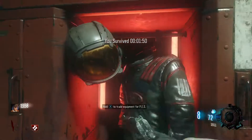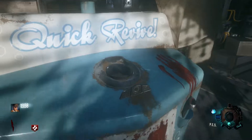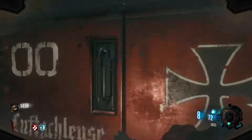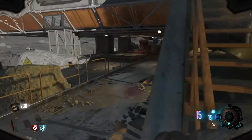Here at number 8, we have Moon. This is another hit or miss map, and I just love it. The astronaut was a good boss zombie in my opinion — though he was annoying — and the anti-gravity was just so nice. Not to mention the easter egg. It just blew my mind.